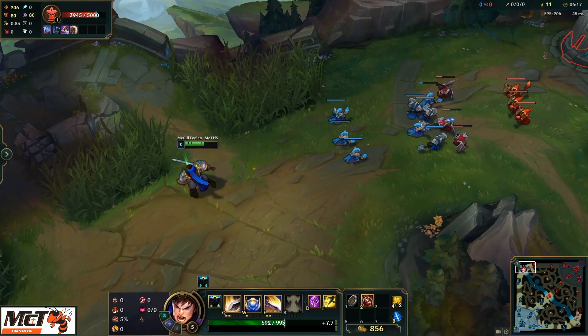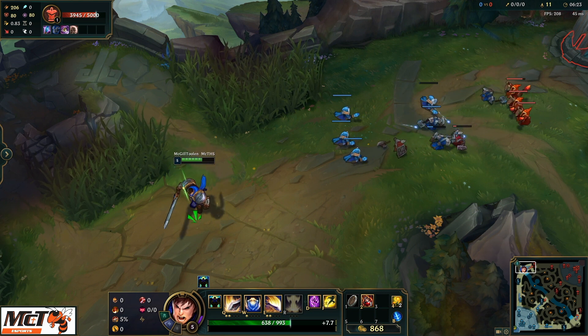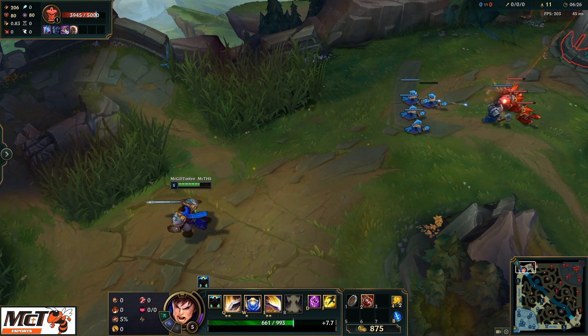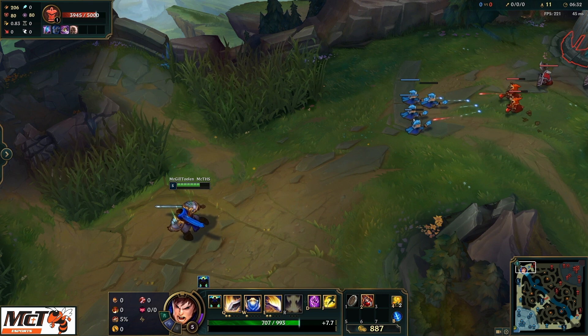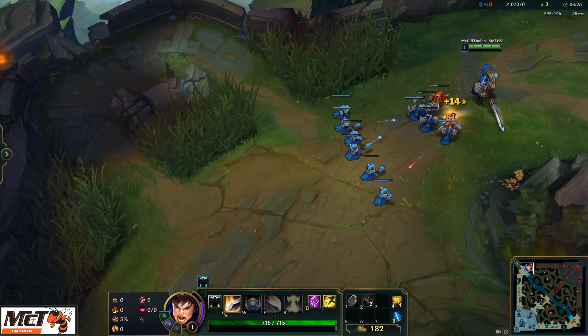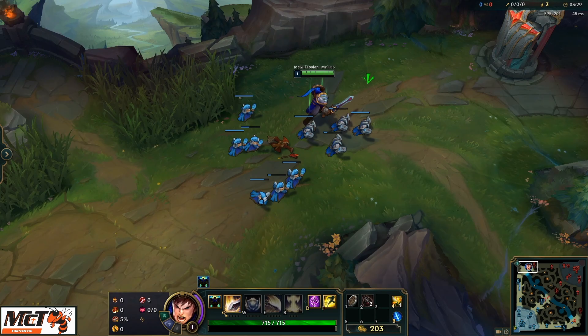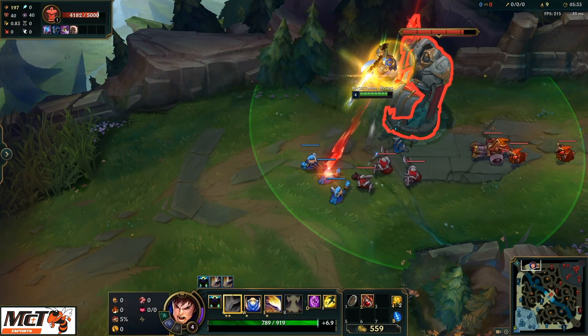You need to maintain a fairly close distance to minions to get experience from them when they die. If you are pushed too far away by the enemy, you will not get experience and your opponent will gain an experience advantage. By default, you will gain some gold over time. If you get the last hit on a minion, you will gain more gold. Last hitting minions increases your CS or creep score. You want to maintain as high a CS per minute ratio as you can while still engaging the enemy and taking objectives. More gold equals more items, and more items equals more power. For the first 14 minutes, towers have plates on them — each plate is worth 120 gold.